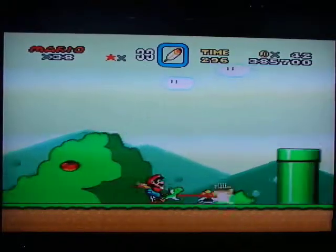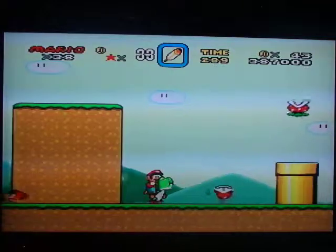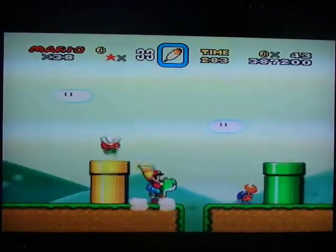This guy you want to eat right away, otherwise he tries to ruin your day. When you've got the yellow shell in Yoshi's mouth, he stomps.